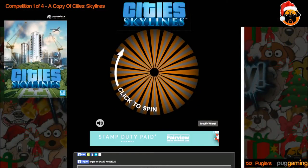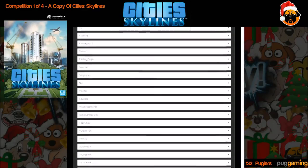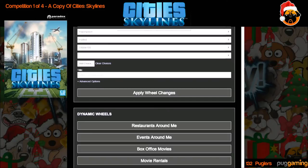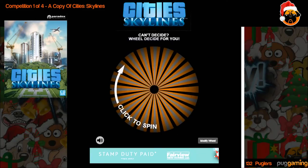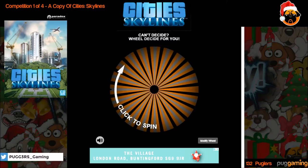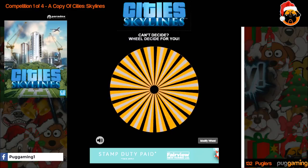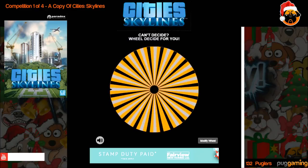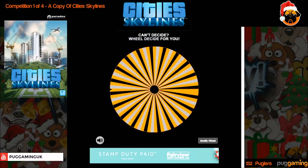As you can see here, scrolling down to prove that this isn't any scam — we have the list of all the entries and all the guys and girls who put down three or four as their answer. We're going to use the Wheel of Fortune to decide who wins this copy of City Skylines. Who will be the lucky person to win the first of four competitions? And the winner is...